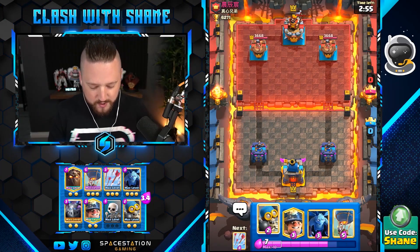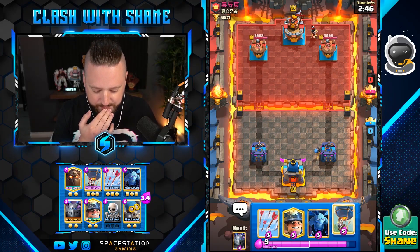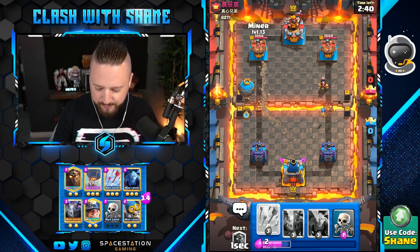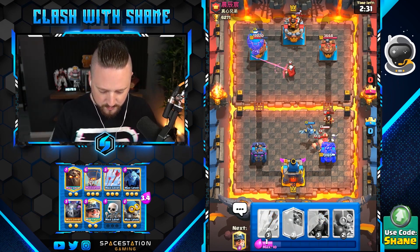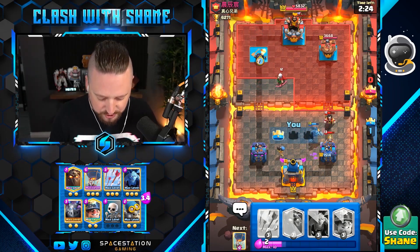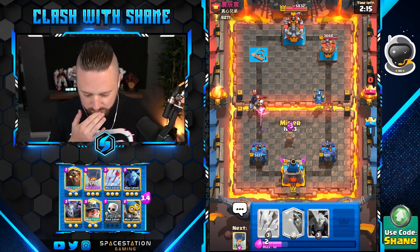All right guys, we're jumping in here against this guy. If I go a bomber back here, how do you respond to that? An e-wizard — that is a respectable response. I'm expecting some sort of deck from him. I'm actually gonna go miner balloon here in the opposite lane. There's a little bit of aggro but it's good aggro. Magic archer — maybe it's a Pekka? No, it's not Pekka bridge spam, it's something else entirely. The e-wizard is still alive — probably did a bajillion damage to my tower. That's actually absurd.